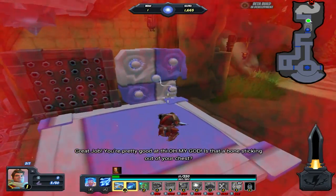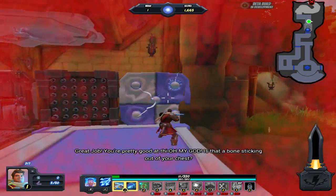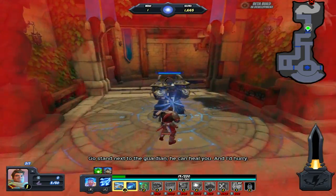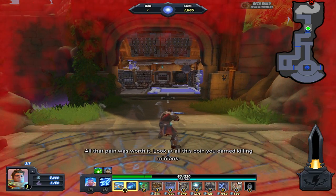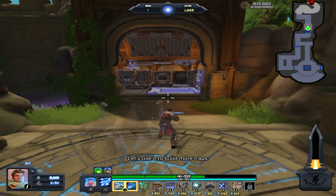Great job! You're pretty good... Oh, my God! Is that a bone sticking out of your chest? Go stand next to the guardian. He can heal you. And I'd hurry. Sweet, delicious healing. All that pain was worth it. Look at all this coin you've earned killing minions. Let's use it to build more traps.